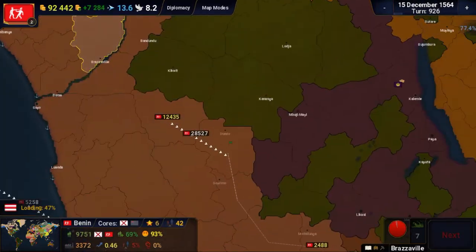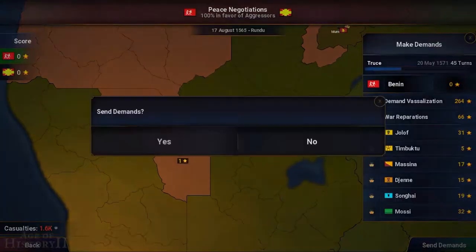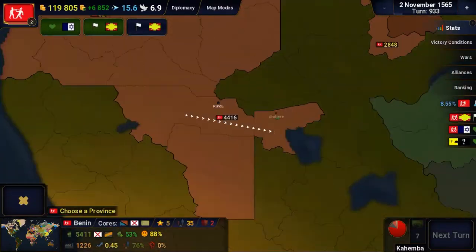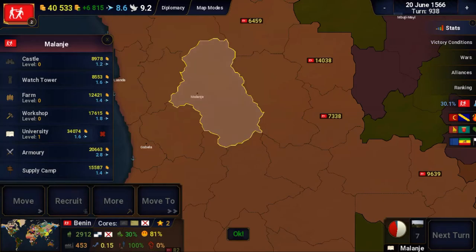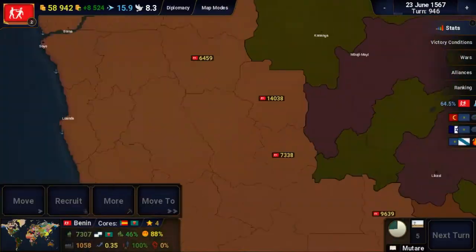I consolidated the leftover forces from the Congo war and moved them to one province, then linked up with a country in the south. I then remembered that country and decided they needed their existence card revoked, so I knocked out the five small countries in the south. I then maxed out my research developments during this — kind of a side note, but important.